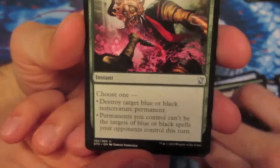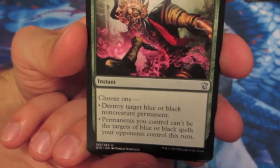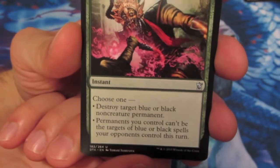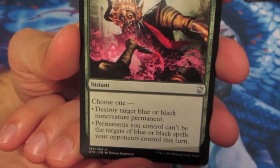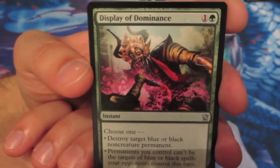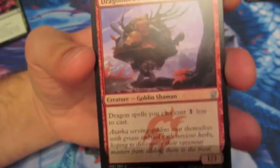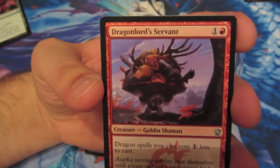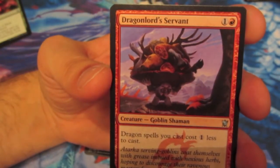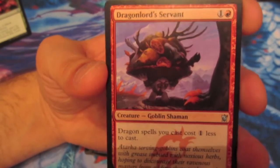For our next pack, we have Display of Dominance: you choose one - either destroy target blue or black non-creature permanent, or permanents you control can't be the targets of blue or black spells your opponents control this turn. It's for 2 mana and is probably a sideboard card. The next one is Dragonlord's Servant - a 1/3 creature for 2 mana. Dragon spells you cast cost 1 less colorless to cast, so if you're running a lot of dragons, you'll obviously want this in your deck.